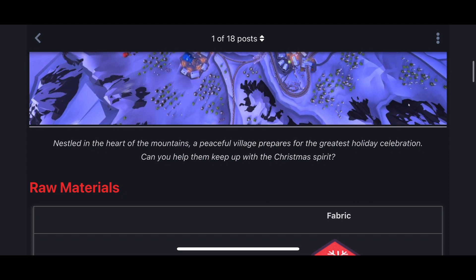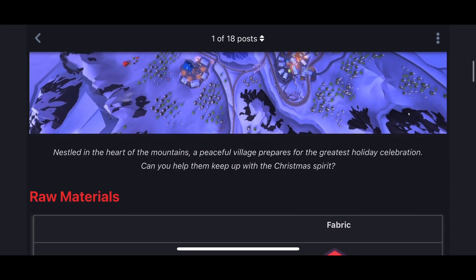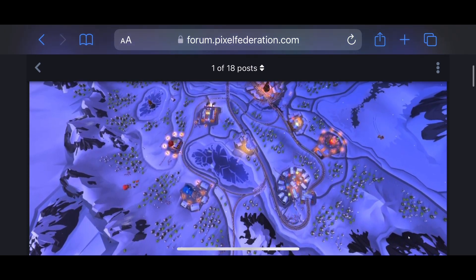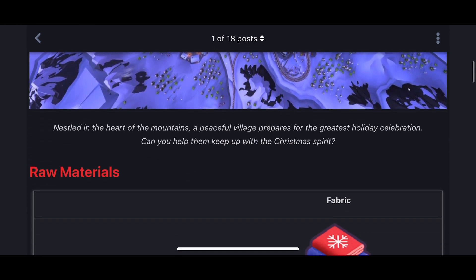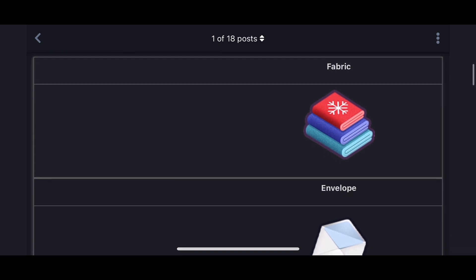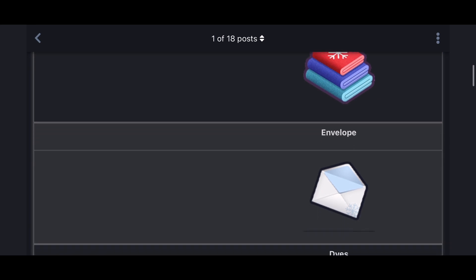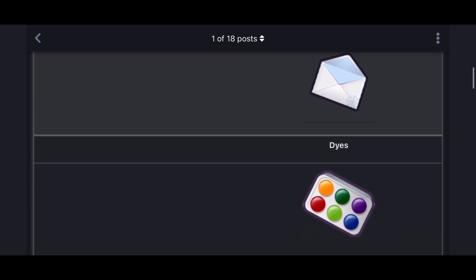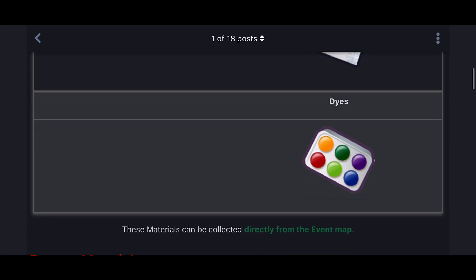So it's a peaceful village preparing for the greatest holiday celebrations — can you help them keep up with the Christmas spirit? There are three types of raw materials in this Christmas event, and they all work together to make those manufactured products in the factory. The raw materials are fabric, envelopes, and dies, which you can grab directly from the event map.